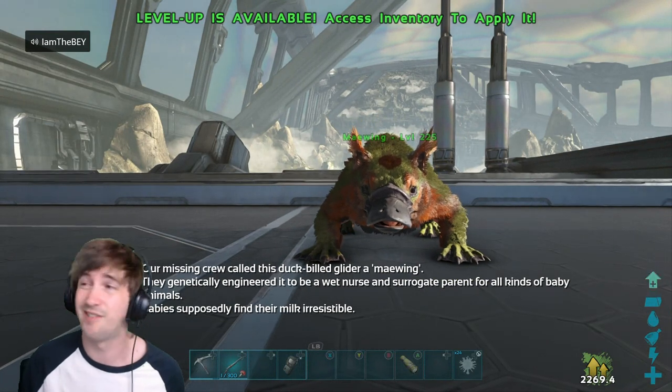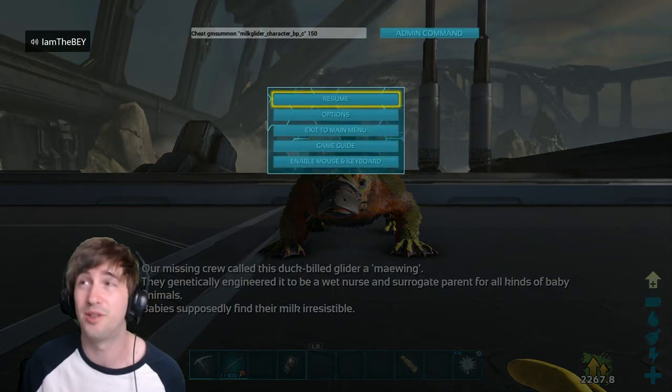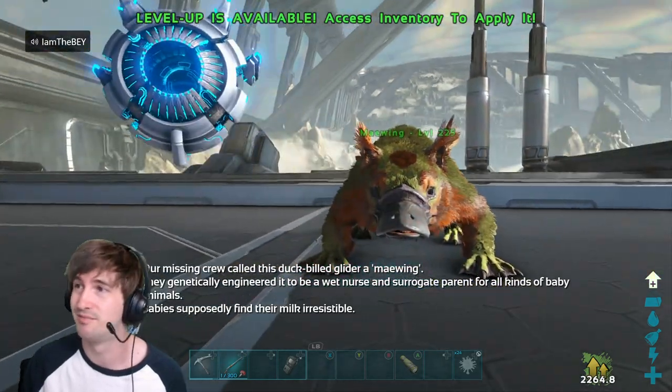So the next one we have on the list is the Maywing. So this is the code you'll need to spawn the Maywing in. They do look very derpy looking — they're cool looking though.